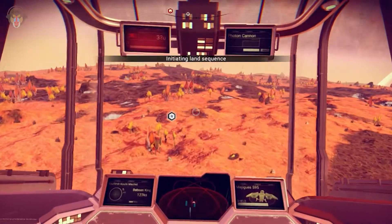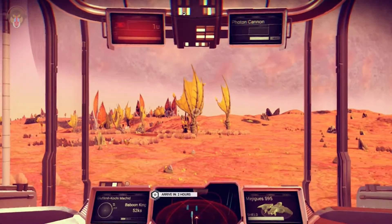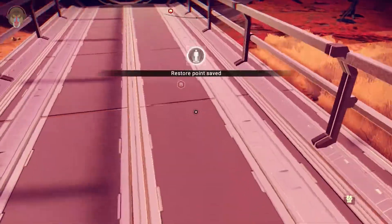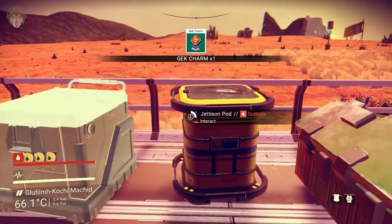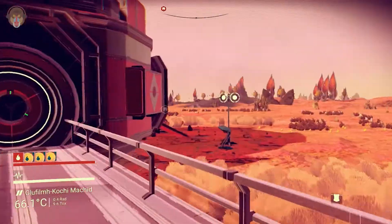Can we land on that pad? Yes, it will allow us to land here — nice. Now let's see what is going on in here. Oh, loot! Geck charm, power canister, and a shielding shard — nice.